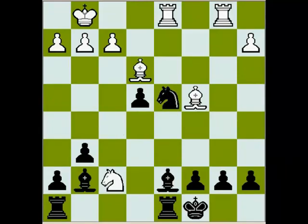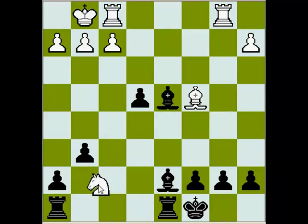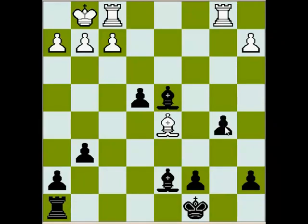I will explain later in the game why this material equivalent is favorable for black. What happened in the game: after Knight takes d4, white plays Bishop takes d4, Bishop takes d4, Knight takes h8, Rook takes h8, Bishop d5, b5. This way white wins back one of the pawns, and now after b5, Bishop takes e4, and c5, black has only one pawn for exchange. But that was black's idea — black deliberately went to this position, and they are doing very, very well.